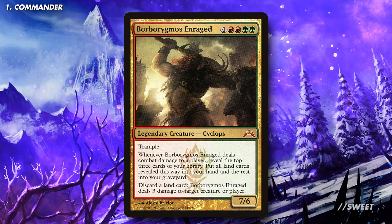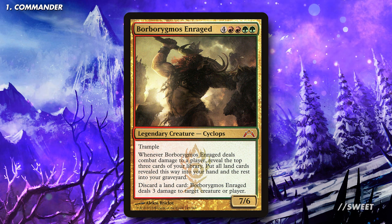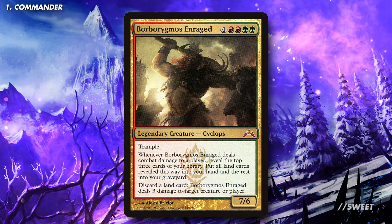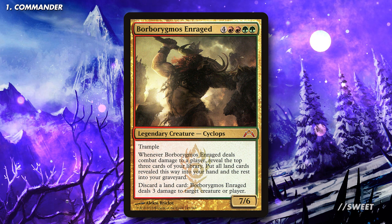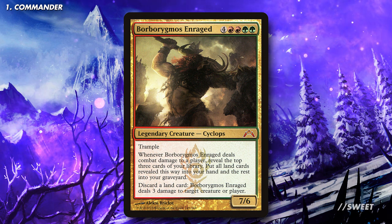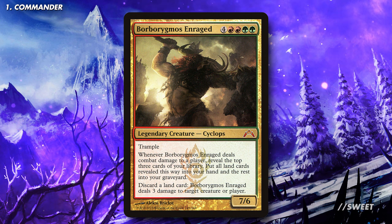In this video we're going to be looking at Borborygmus Enraged. It is 4 red red green green for a 7-6 legendary creature cyclops with trample. Whenever Borborygmus Enraged deals combat damage to a player, reveal the top 3 cards of your library. Put all land cards revealed this way into your hand and the rest into your graveyard. It also has: discard a land card, Borborygmus Enraged deals 3 damage to any target.